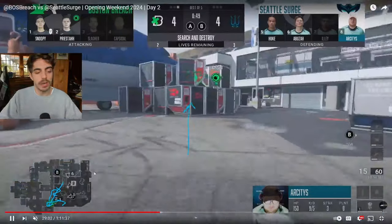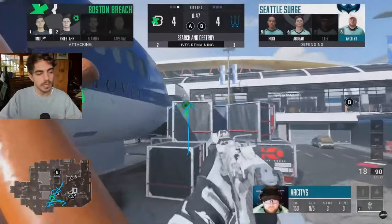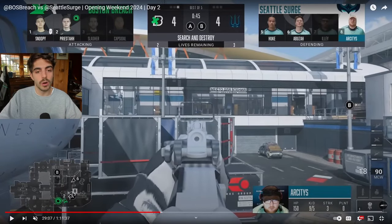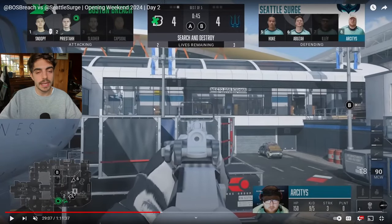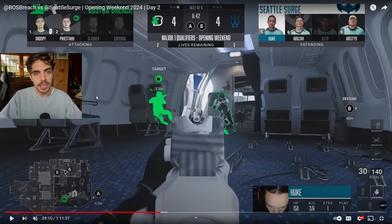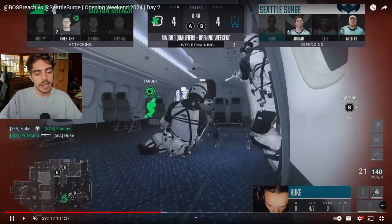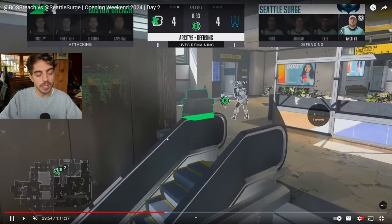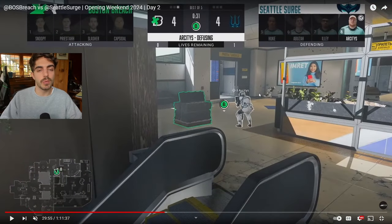Snoopy crosses and Seattle starts rotating with the rest of their team to stunt the push, knowing at least one guy had crossed. They keep number six anchored towards B side just in case they wrap back. Boston actually just hits out this plane, some trades go down, and Priest is in a 1v2. Seattle ends up winning the round even though Priest gets another kill. That's a good example of defenses using this with a man advantage — playing that info so they can relay it to the rest of the team and play off of it.